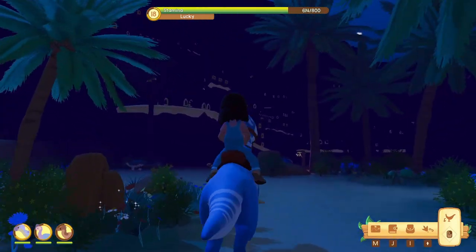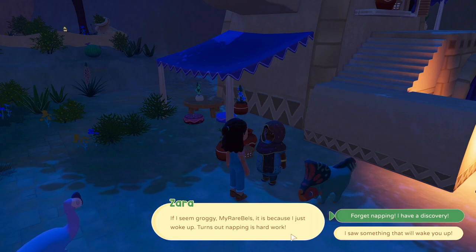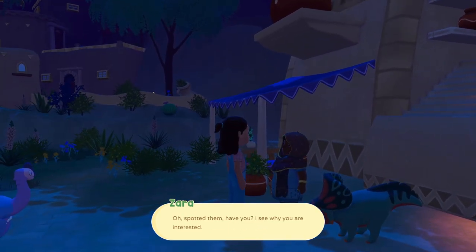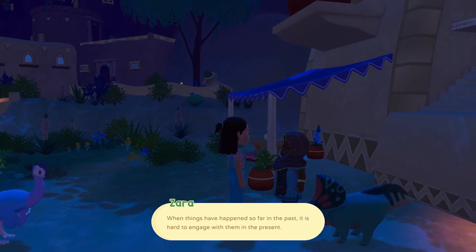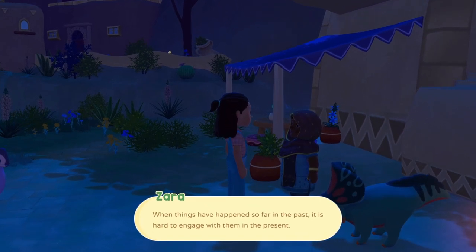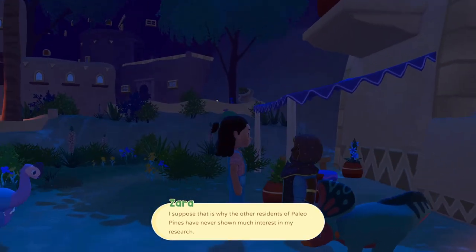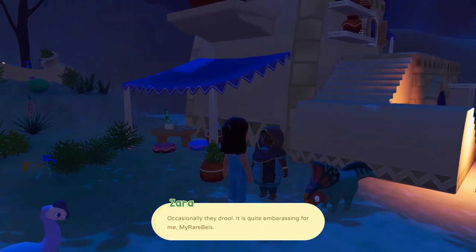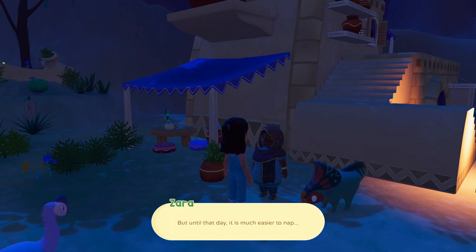I really love the desert at night — just the lights. Yes, we can still talk to her. Zara says she just woke up and napping is hard work. I asked what she knows about the Parisors painting on the pot in the dunes — she says they were likely drawn many moons ago and it's hard to engage with things so far in the past. I don't like that the dialogues don't update though — I've already found the Parisors and Zara is still talking as if we're still trying to find them. She wishes they could inspire the rest of Paleopines, saying history might enrich their daily lives.